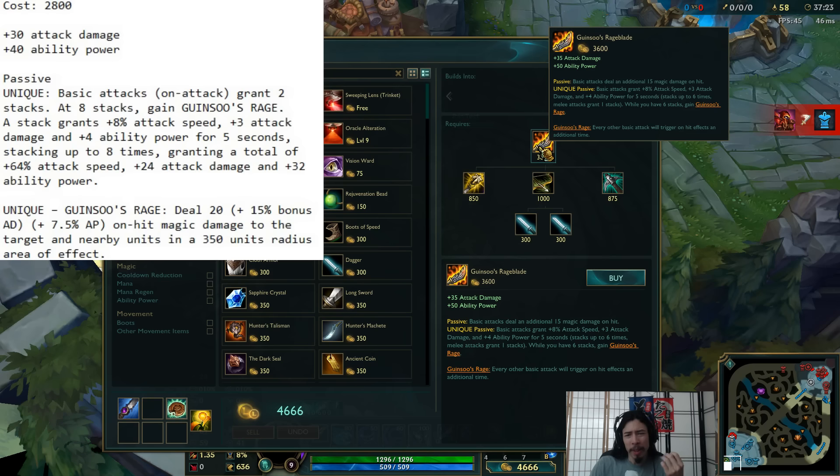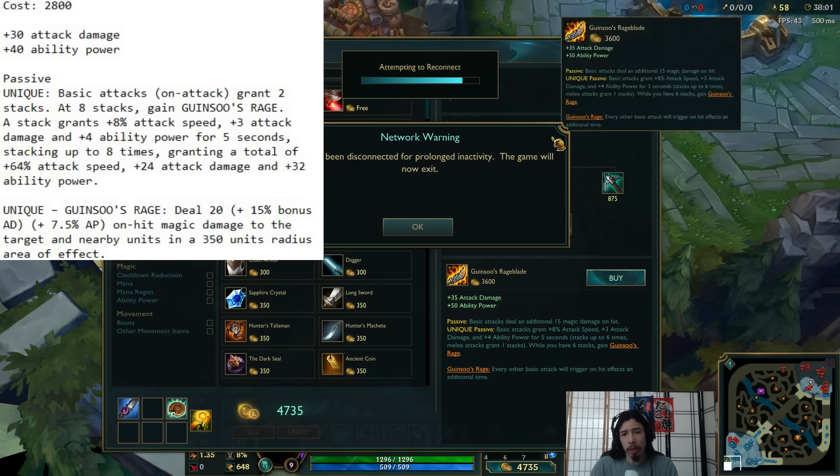There was a huge power spike once you got it, and then this weird low percentage ratio on all the attacks when you got the Rage thing. It seemed like an interesting item but very poorly thought out — almost like an old school item. It's kind of weird that they're bringing back the old school item in the Razor but replacing the clunky old mechanics with the new Rageblade. Gwinsu's Rage — the whole thing when you get the stacks — every other basic attack will trigger on-hit effects an additional time. So it's getting Sated Devourer's old thing, kind of. Some strange stuff being shuffled around here.